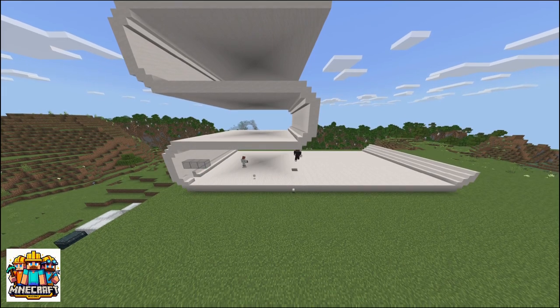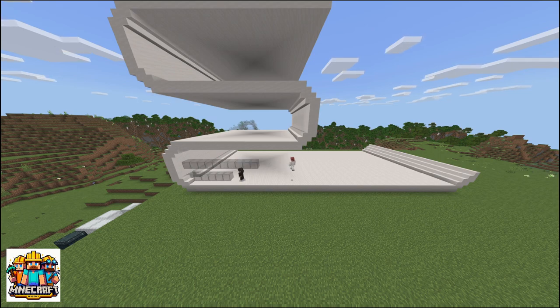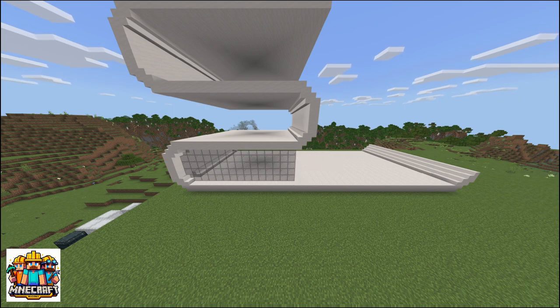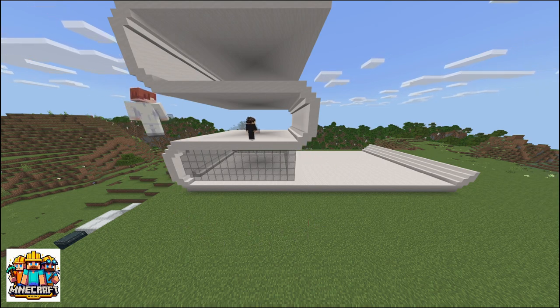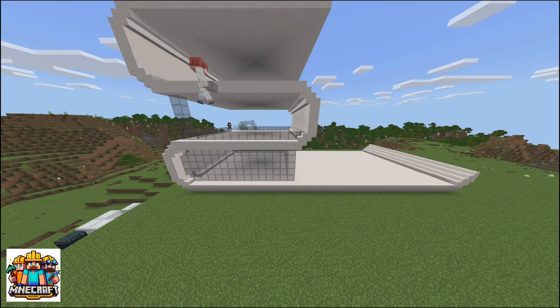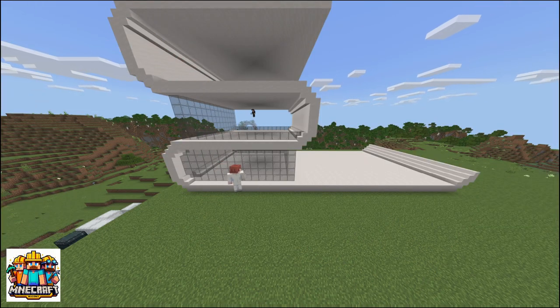Once we have finished constructing the sturdy structure of the house, we have to carefully install the glass windows, which can be chosen in any style depending on your preference. In this particular instance, we opted for a sleek, translucent shade, as it lends an air of elegance and gives the house a modern feel.